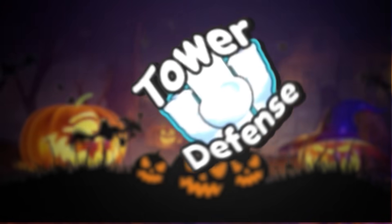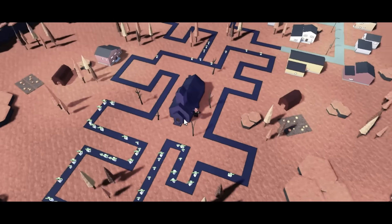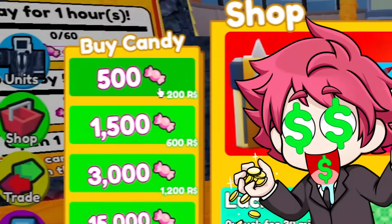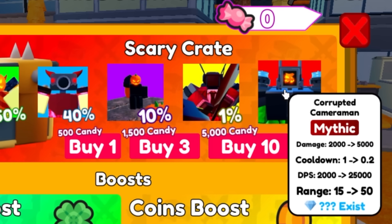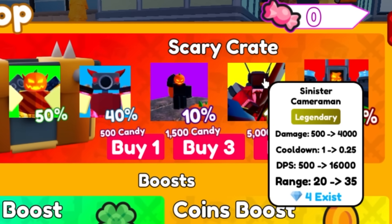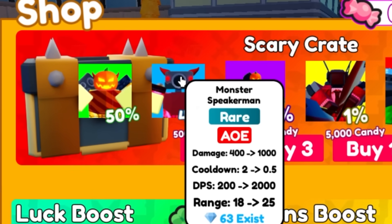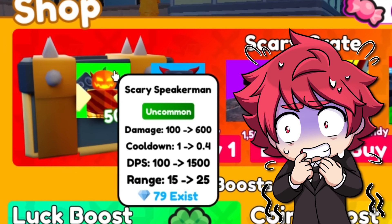The new Halloween update is out in Toilet Tower Defense and we're gonna go through everything. In the Halloween shop, there's a paint away, and there are new units: the Corrupted Cameraman, the Sinister Cameraman, the Pumpkin Farmer which is a new farm unit, a Monster Speaker Man, and a Scary Speaker Man.